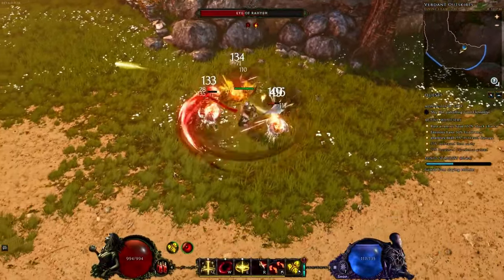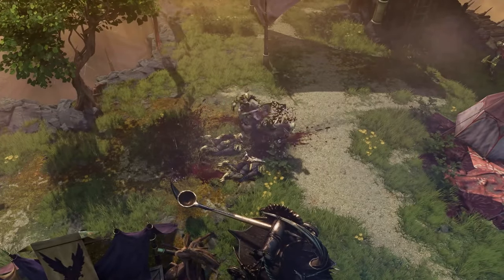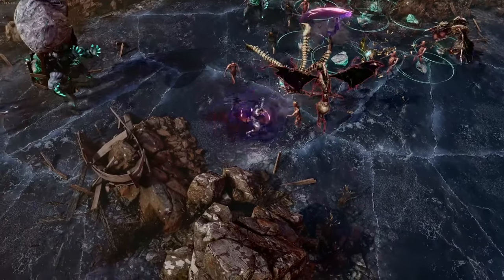I haven't played this class myself, but from what I could gather, it pretty much plays off your other skills, passives, and stats. It does not allow a Zoo Summoner playstyle, but you can still have around 10-ish minions if we're only counting what Forge Guard can summon.